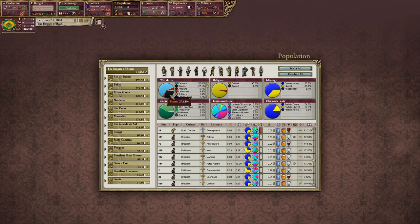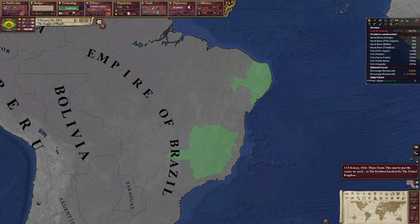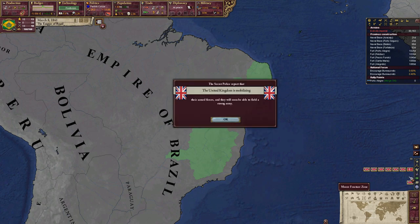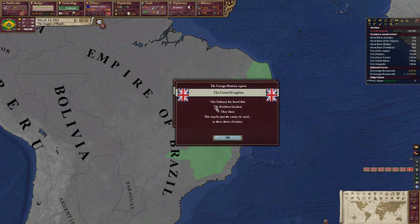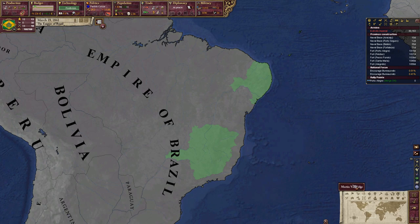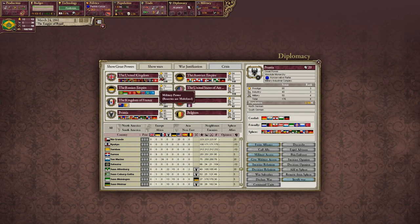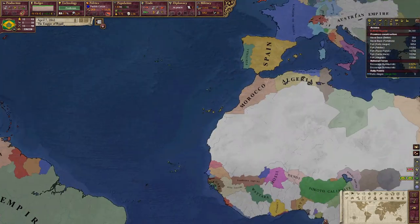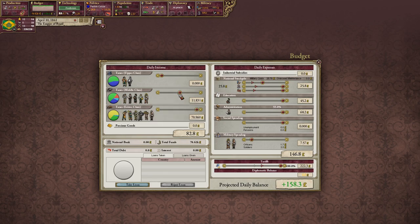We've got to get rid of the slaves. Oh, Kowloon — oh no, don't tell me it's the First Opium War. There we go. I have not looked at China yet — we might go to war with China eventually. You can't get all your needs, I'm going to lower this just a little bit more.